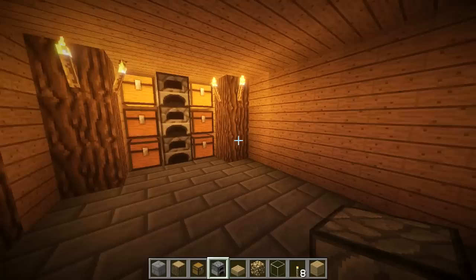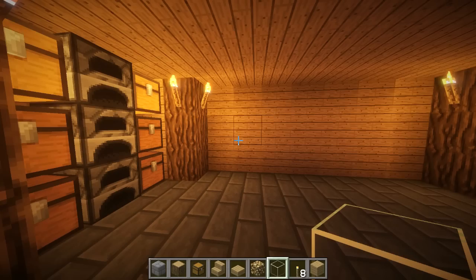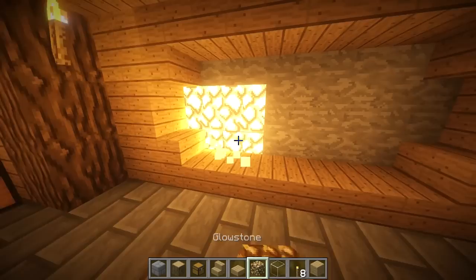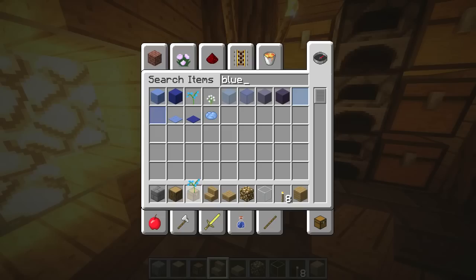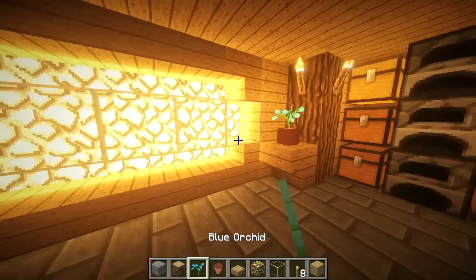I'm going to repeat that on this side. Over here we're going to do a really cool design — grab some stairs, dig out that area, put stairs in the corners, and do some slabs to make it more rounded. Then go ahead and put your glowstone everywhere. I really, really love the way these look — I just absolutely love them. Can't get over it. Then, of course, do your glass.